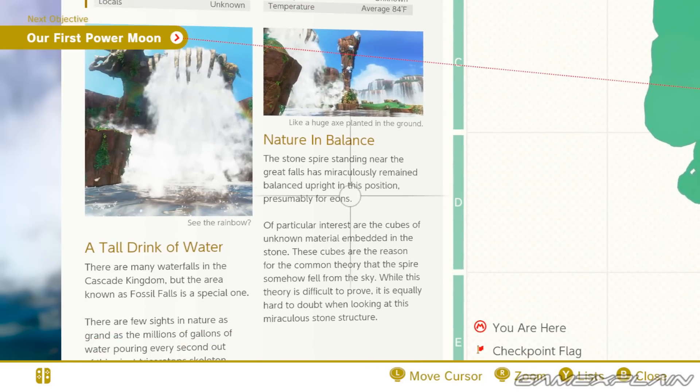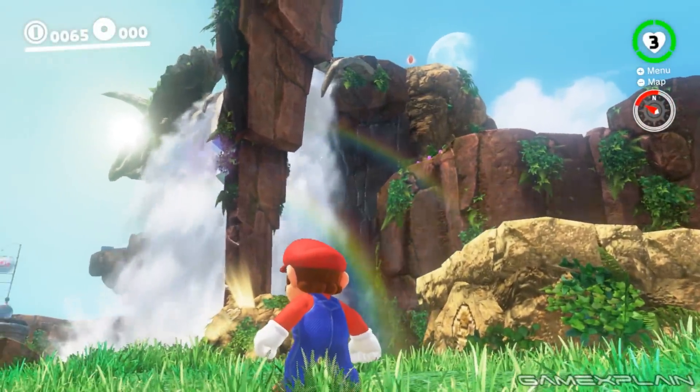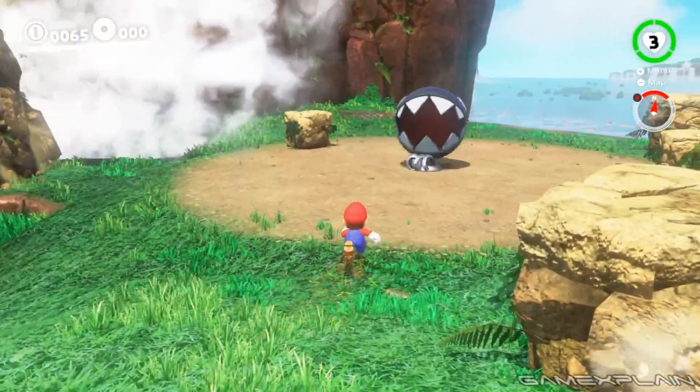I'll read it: 'The stone spire standing near the Great Falls has miraculously remained balanced upright in this position, presumably for eons. Of particular interest are the cubes of unknown material embedded in the stone. These cubes are the reason for the common theory that the spire somehow fell from the sky. While this theory is difficult to prove, it is equally hard to doubt when looking at this miraculous stone structure.' So the game basically agrees that this stone structure is really weird, and it's the theory that it fell from the sky that I want to get into even deeper.